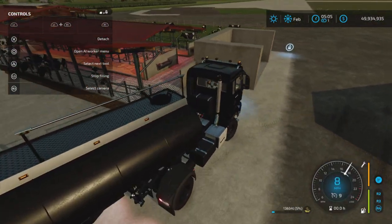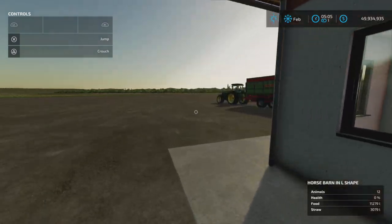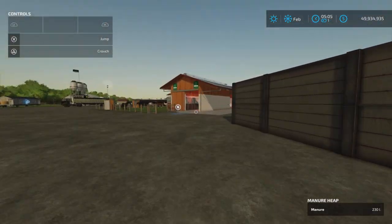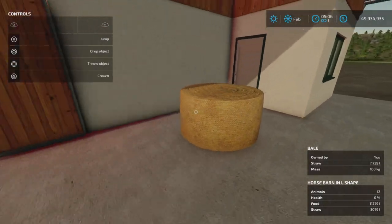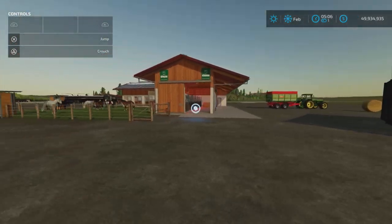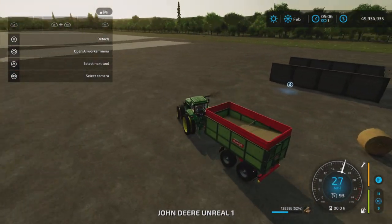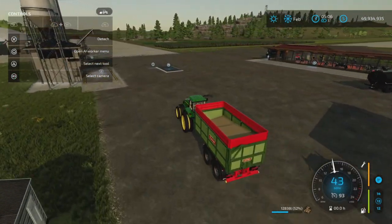Let's also test the manure trigger. Did the horse barn produce manure? Yes — look at that, there is manure! The horse barn takes straw, of course, because you do get some manure from it. Adding more straw fills it back up, and manure is being produced by the horse barn — not a huge amount, but a nice little bonus.